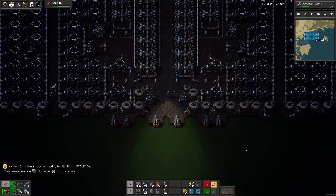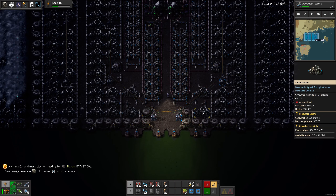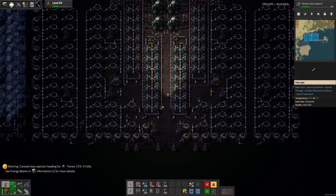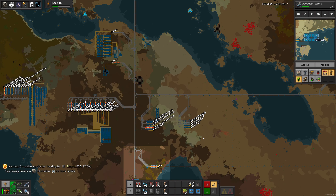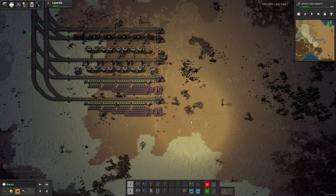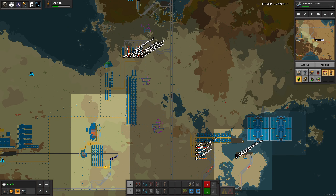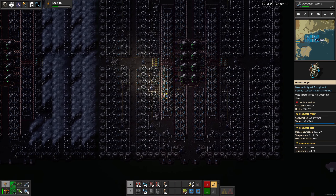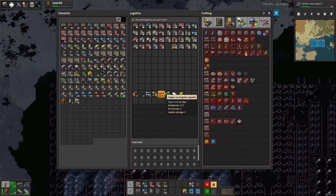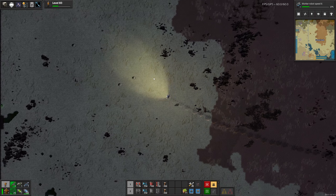Hello everyone, I'm Greycloak, thank you for joining me, and welcome back to episode 107 of Factorio with the Space Exploration mod. We were trying to build solid fuel and rocket fuel, got distracted a little bit, and we also just wanted to go and fix this train before going back. So let's go and do that, and then go back to rocket fuel production.